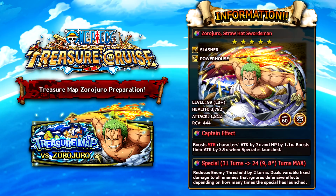Let's start breaking down the Treasure Map character himself, which is Zorojuro. Zorojuro is a strength slasher powerhouse character — pretty interesting that he's not a driven unit, he's actually a powerhouse, which is very good. His stats across the board are pretty good. His captain effect, once you fully max limit break him, is going to boost the attack of strength characters by 3 times, boost their health by 1.1, and if you use his special ability, you get a 3.9 times boost for that one turn only.